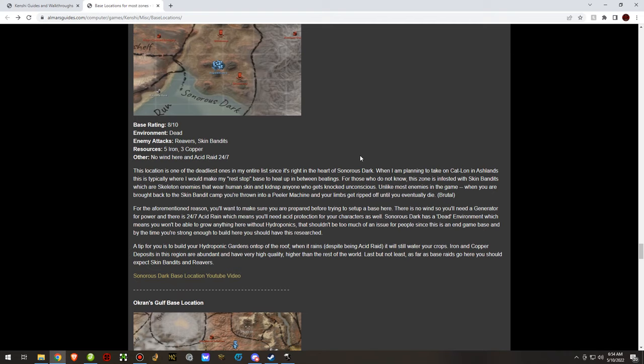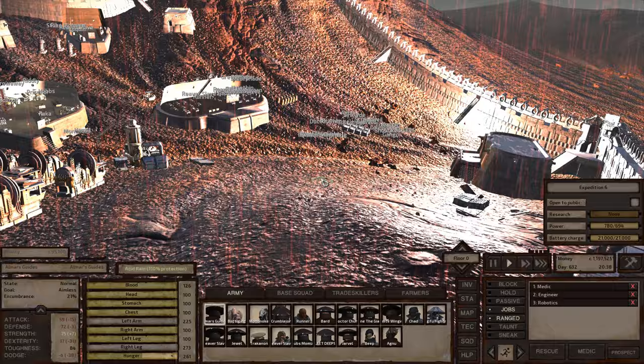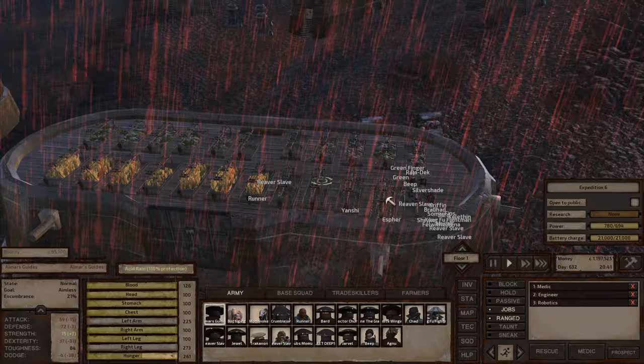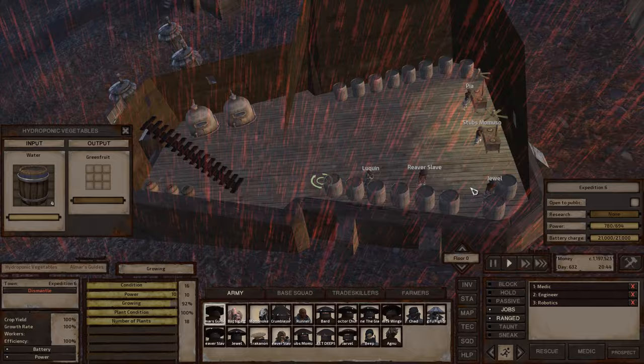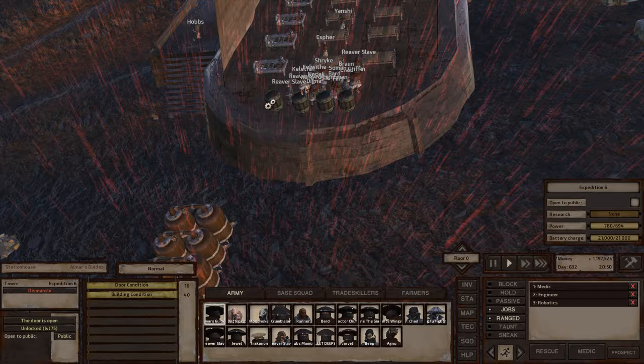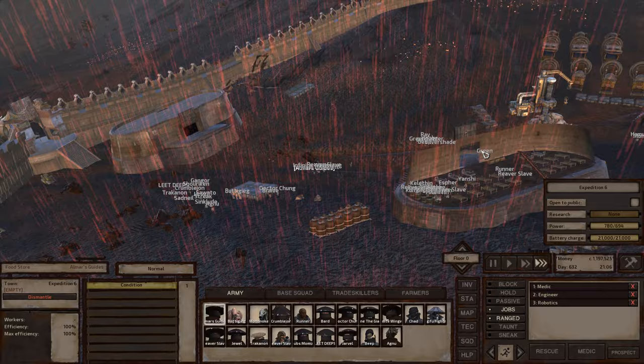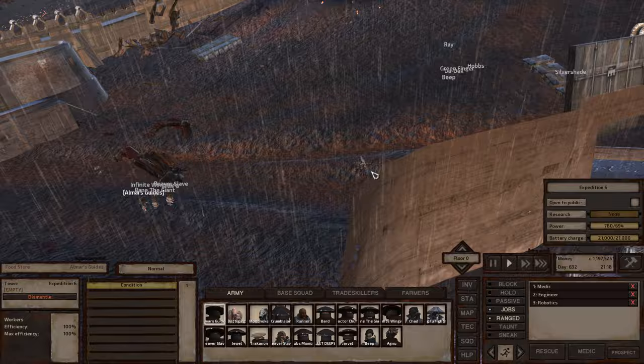Sonorous Dark is where you see me when I tab into the game. It's a pretty good endgame base location. You will get attacked by Reavers and Skin Bandits. You will not be able to grow food here at all unless you have hydroponics — I have a whole rooftop of hydroponics, because we need basically round-the-clock food production for how many characters I have. I particularly like this base location for training combat stats, as the base attacks are very good for leveling characters.